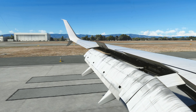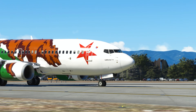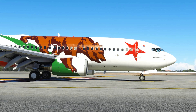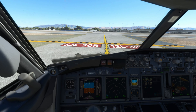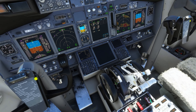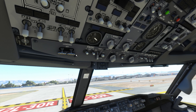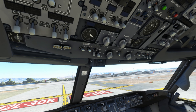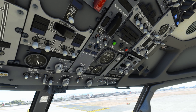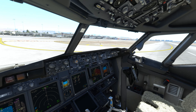Alright, we're down. Reverse normal. And stow the reversers. Alright, that's a pretty good landing. I'm going to hold short of 30-right just to clean up the aircraft a bit.